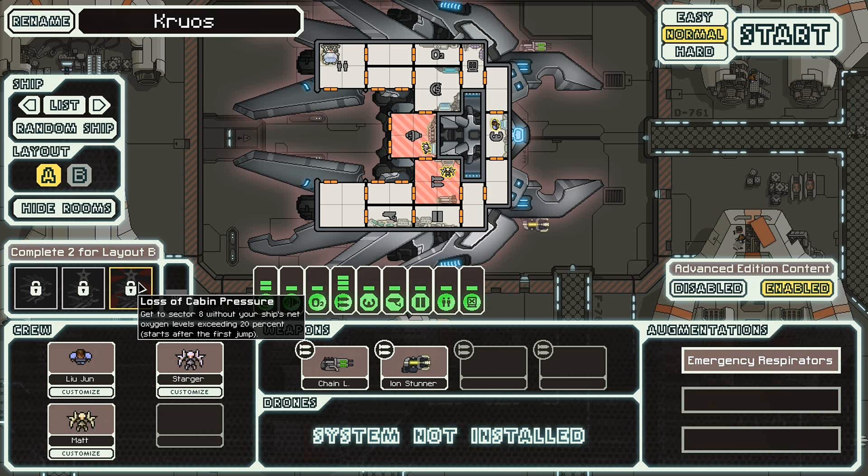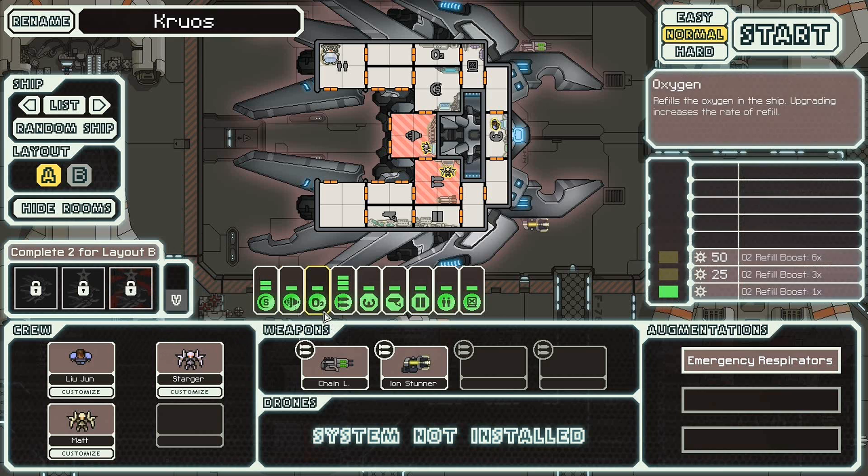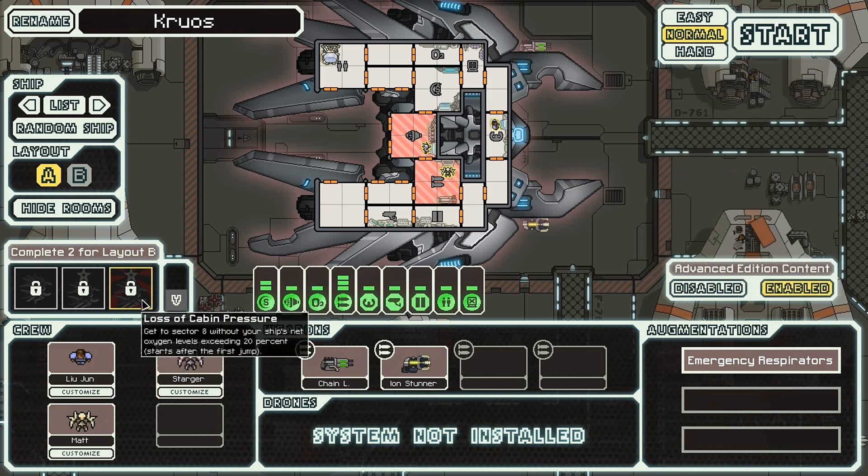Why would I have oxygen to begin with on this ship? Oh, I do have oxygen. We actually have oxygen, I guess. Note that this ship basically has a human on it, so I guess that's what the oxygen is for. But I have two Lanius crew members on here, which obviously drain oxygen from the ship.